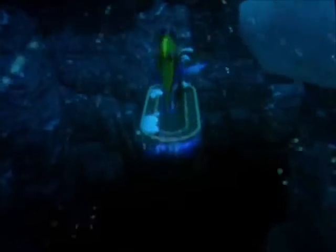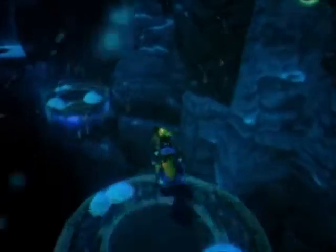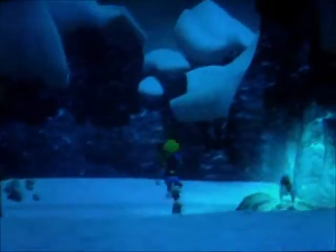Remember the flat foot we got to use? We get to do it again. The controls for the flat foot — I know I missed it last time. So we got X for jump, X for flight, or double-tap X to get distance. And square is to attack, and that's it.